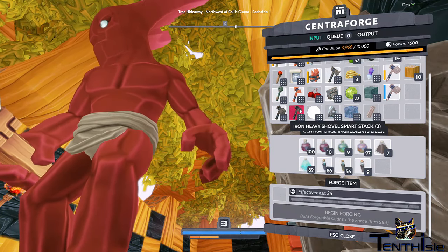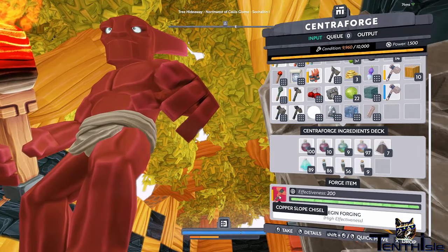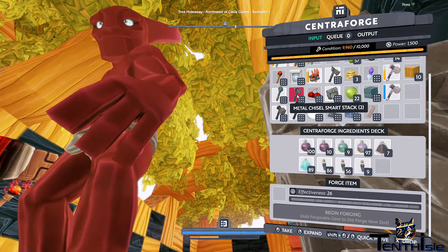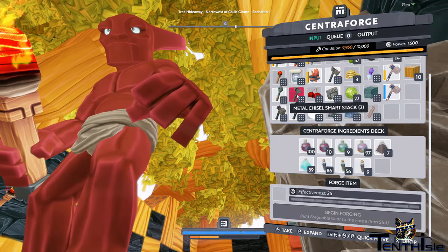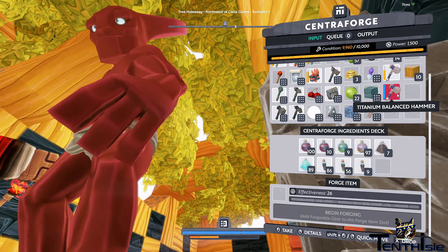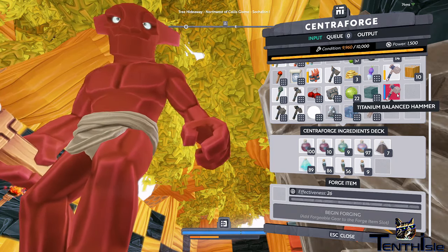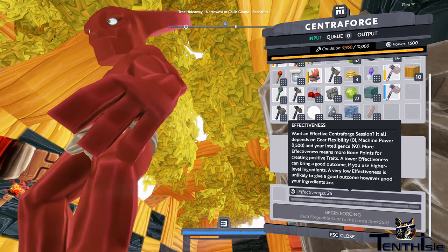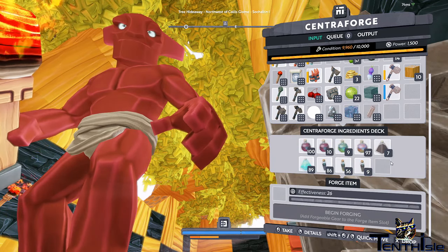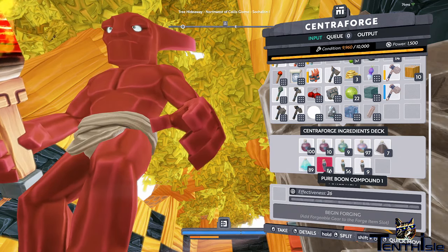I should have known that was a thing. I didn't check to see if copper was different. It must be above a certain threshold — let me know down in the comments if there's something I'm missing around that. I think as we get above silver and into gold and all that, that's where it gets more complicated with effectiveness. So forging the titanium with just pure boon one has been awful.